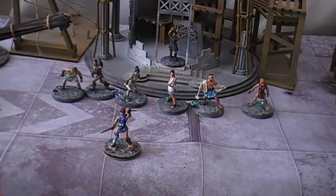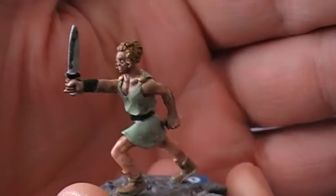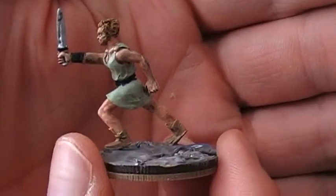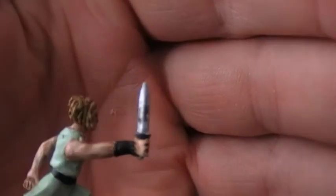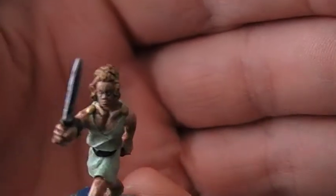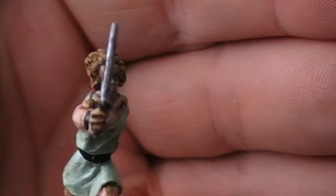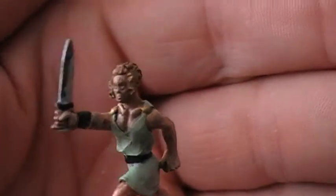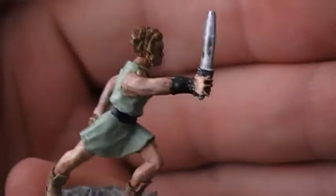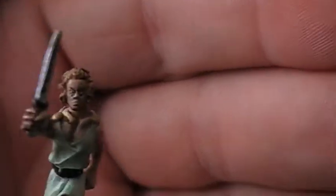Next up is another female character - a pose not in the starter set, running forward. I think the weapon must be like a short gladius because it's not full length and it's too long to be a dagger. I'm not sure what the proper Roman name for that would be. Quite a cool character - using that Italian tank crew colour again.